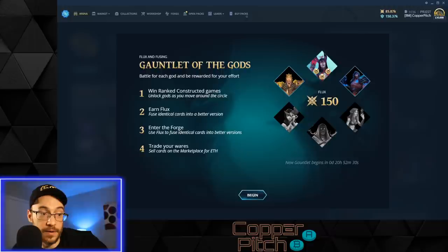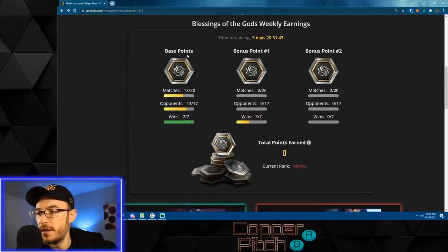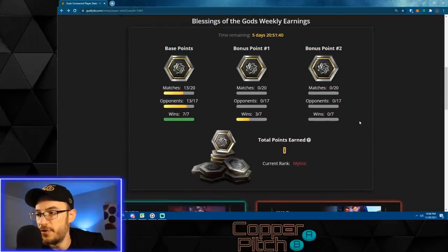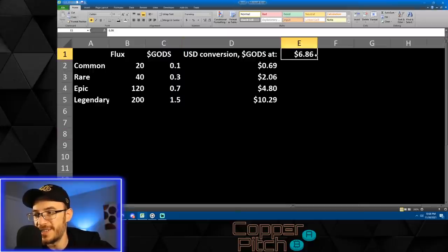Once you've earned some flux, that's half the requirement to forge. The other half is Gods token, which you can earn right now by playing in the Blessing of the Gods event. Each week you can play a number of matches, earn up to four points if you're in diamond or mythic, and receive Gods tokens allocated based on the number of players. We've earned something like 29 Gods tokens so far.